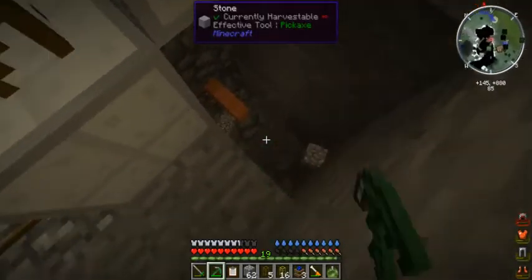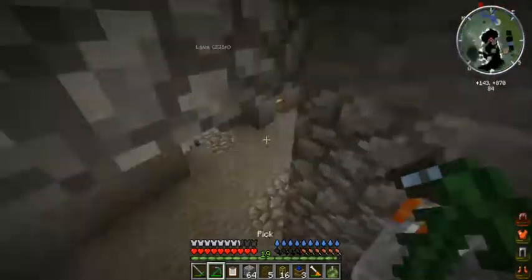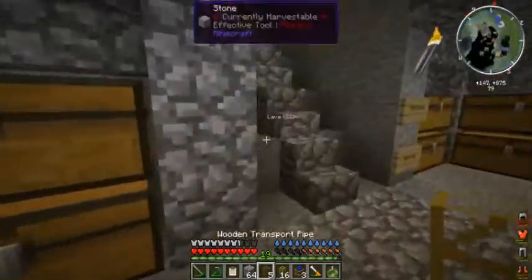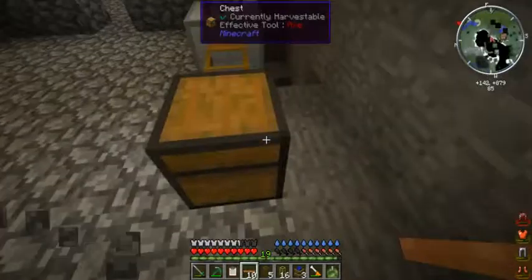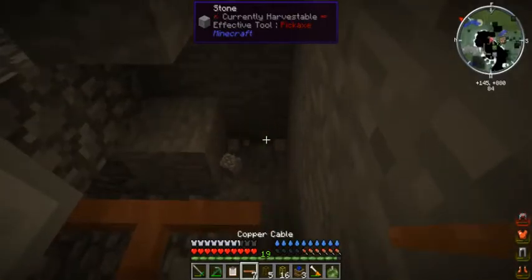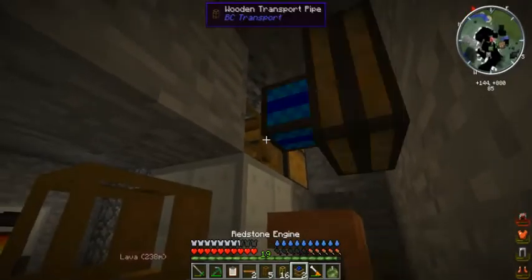That all looks pretty good. Then all we have to do is get some stuff back there. Let's just dig our way back. First of all, let's get some power up to these. I didn't bring any power cables - that's all right. This is what I mean by how convenient having these connected like this is. The power comes in literally right there, so if I run this like that, that's powered.